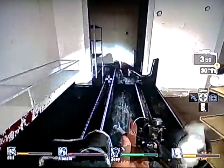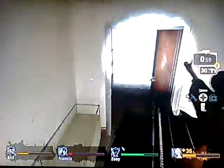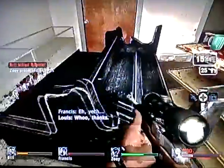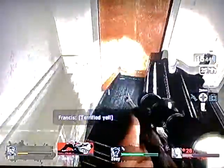So this glitch is basically that the physics engine in Left 4 Dead 2 gets all messed up. You shut the door and the piano will just instantly incapacitate you for some odd reason — probably because this piano was only made to be moveable by the Tank.